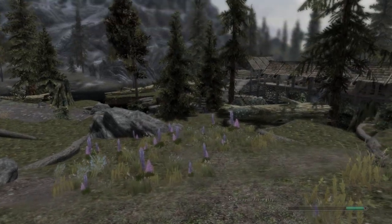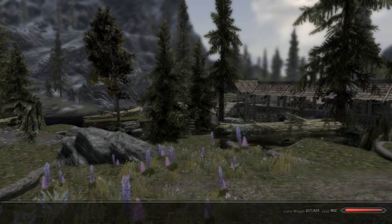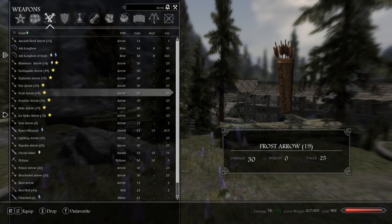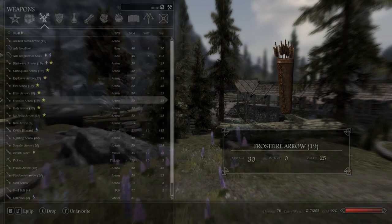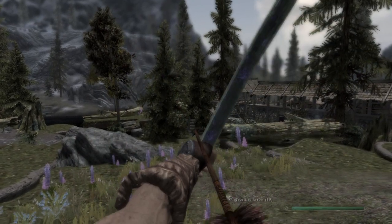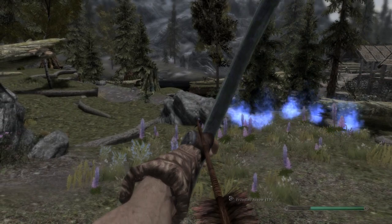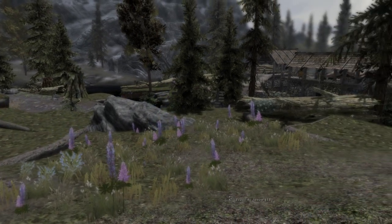All in all, some really nice magical effects with the arrows. There does need to be a bit more description on the mod author's page about what magical effects come with each arrow. Also, in-game there's no description underneath the arrows stating what enchantment or damage they have — for example, the Frostfire arrow causes chaos damage when it hits, so it would be nicer to have that information. But overall a nice mod, and if you like the look of it head over to the mod author's page. If you do use the mod, please do endorse, and I'll see you next time.